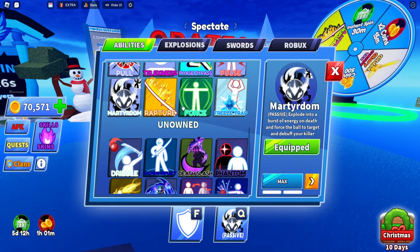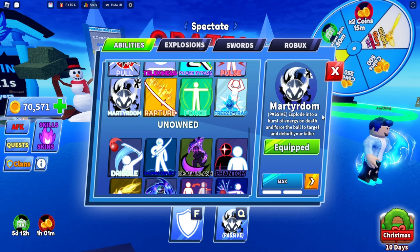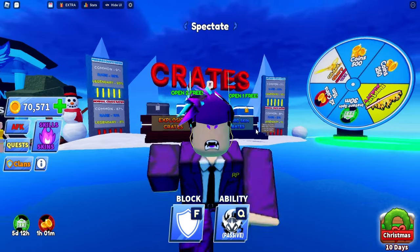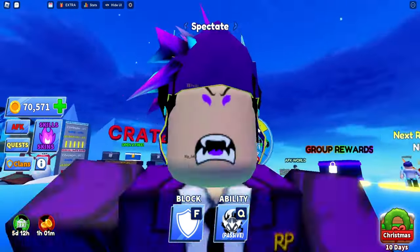So this ability — if you go to Skills, Skins and scroll down, it's called Martyrdom. It only costs 2,000, and like another 4,000 to upgrade — or it was 4,000 to buy, I forgot already. As you can see, it's a passive ability that explodes into a burst of energy on death and forces the ball to target and debuff your killer.